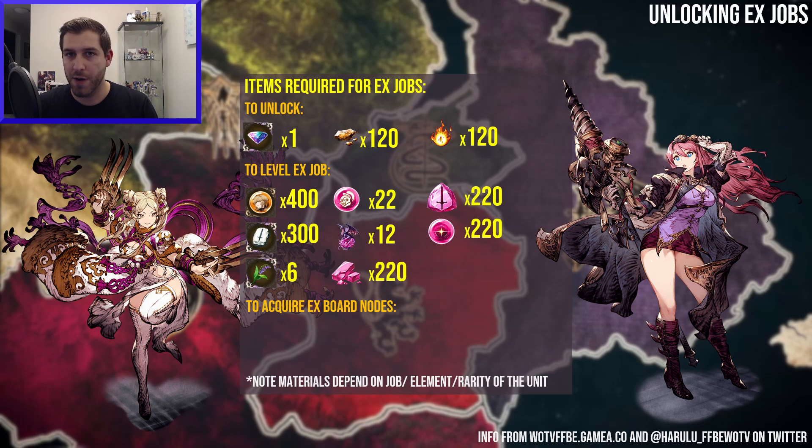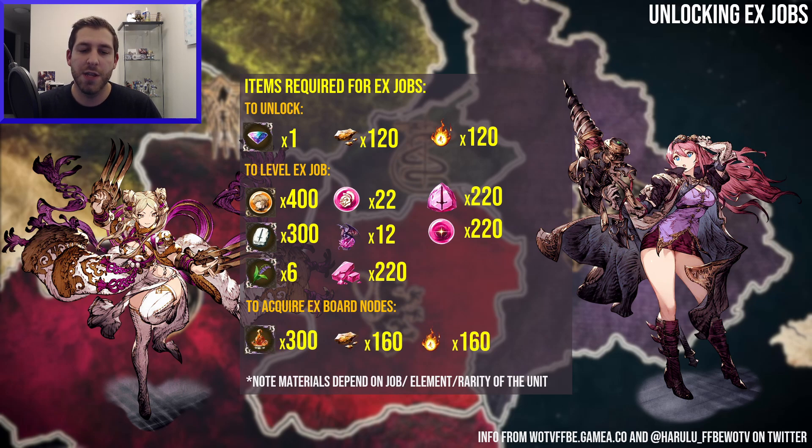Those flowers can run out. If you're leveling two units — say you've got your Liarte and then your UR EX job — and you spend some flowers on Liarte, you might have just locked out your UR EX job from finishing. So please count those up. They're really important. You also need the new Alcrests to unlock the skills on your EX board, and those are really easy to farm any day of the week, especially on the elemental day.